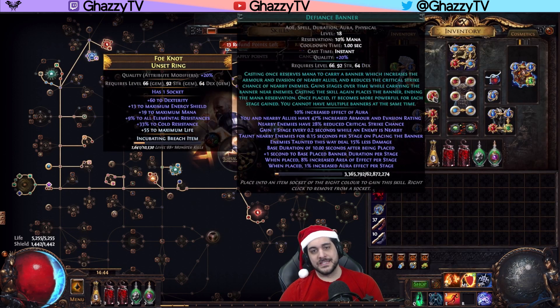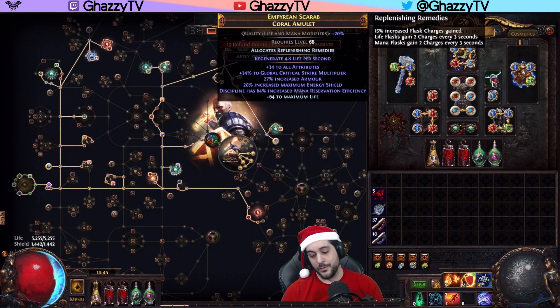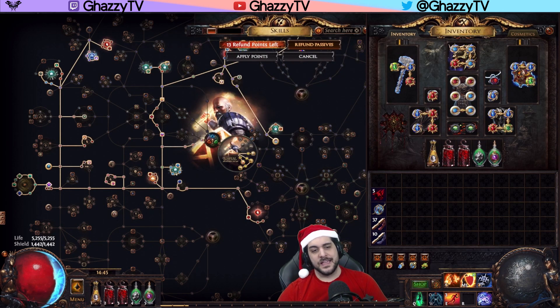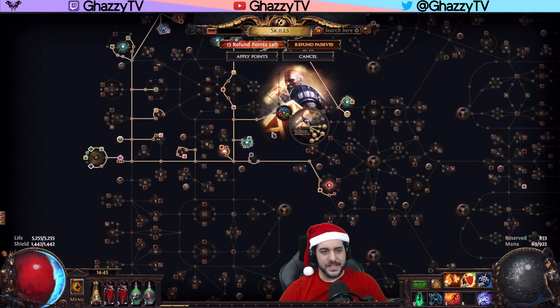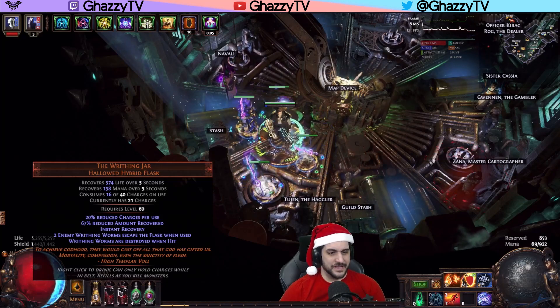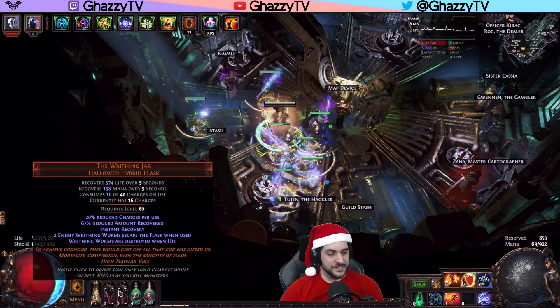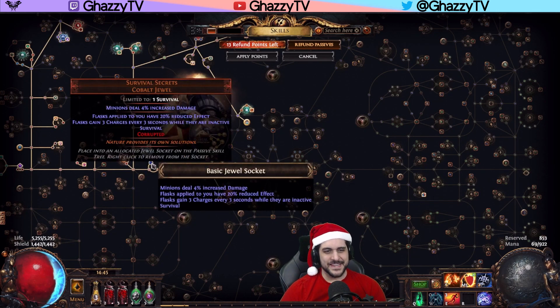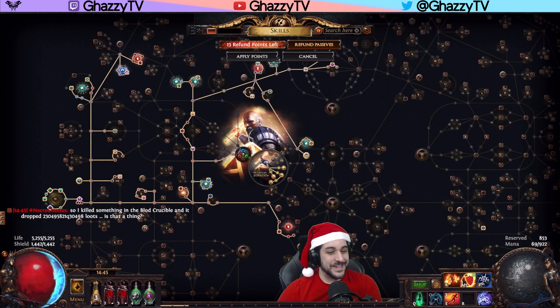I'm using a Defiance Banner in this POB for higher defense, made possible by an amulet with reservation reduction on Discipline or Determination. If you don't have access to that in a league start scenario, just skip the Defiance Banner or the Discipline — it doesn't matter which you opt out of. The other part of flask sustain is Survival Secrets, a jewel from the Act 2 quest, which gives another three charges every three seconds while flasks are inactive. Since these flasks will almost always be inactive — giving only instant recovery — we're getting around nine charges per three seconds total. That's crazy sustain, and it's all done without going Pathfinder.